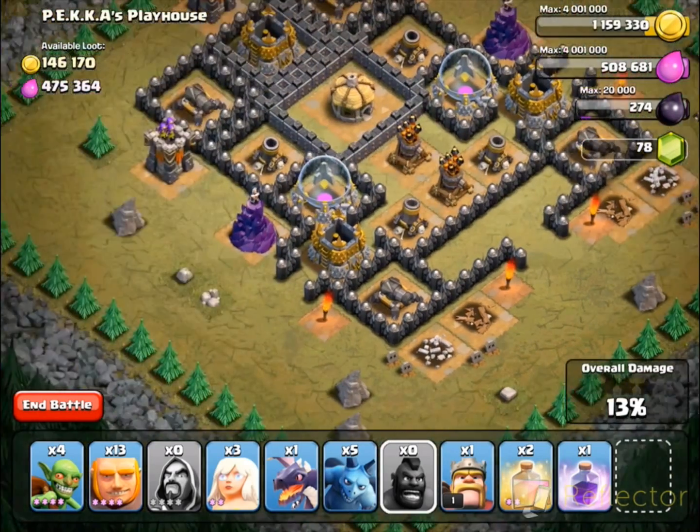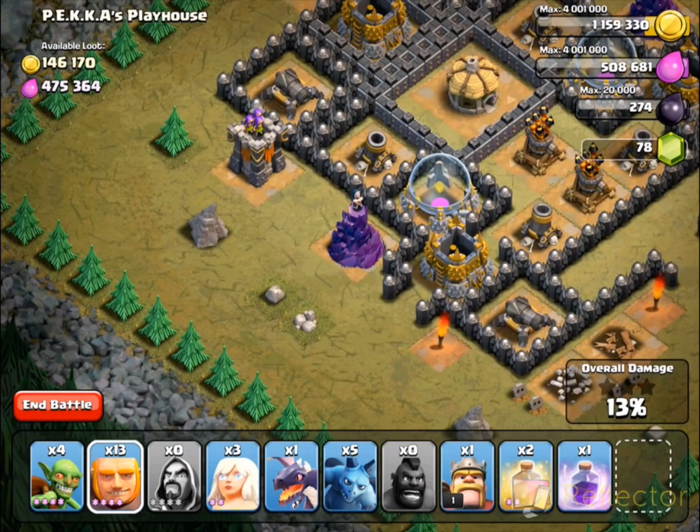You then want to use one or two goblins on each side to take out the spring traps near the gold storages. This will protect your giants later on.